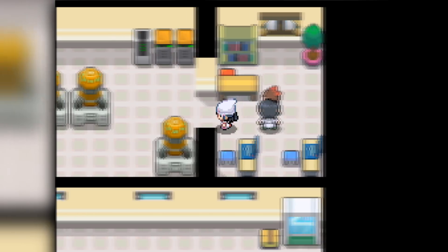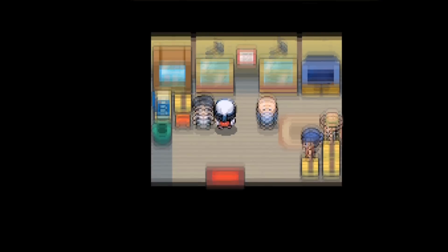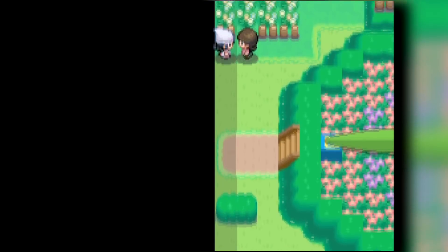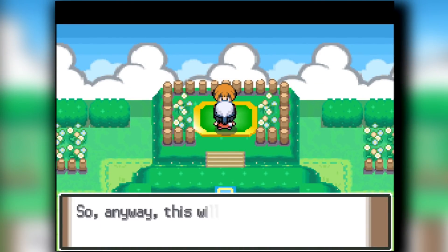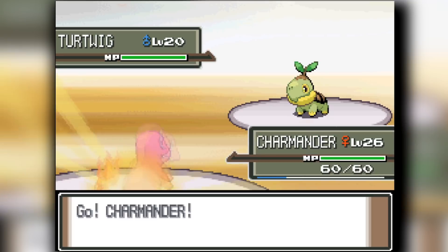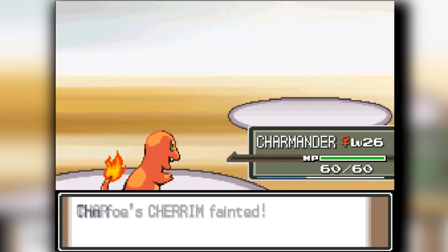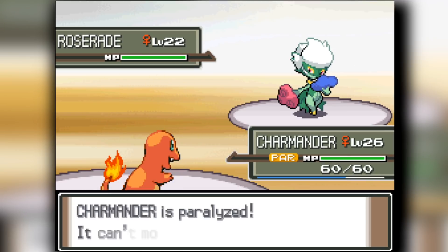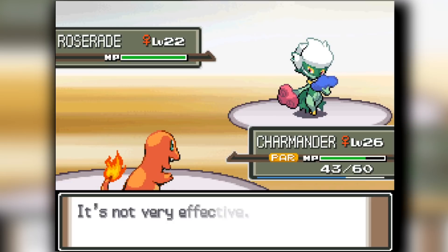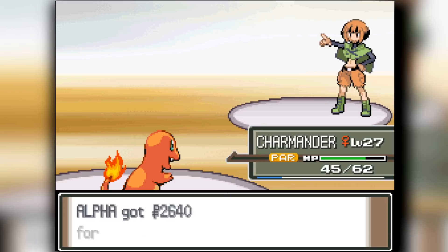Charmander is going to be very useful in the upcoming gym. When we head into Eterna City we're going to smash through everything with Charmander. Charmander has Fire Fang now and it's demolishing everything. I'm still wondering what does more damage - Dragon Rage or my fire move - and the question will be answered once we head into the gym itself. Charmander takes out Turtwig and Cherrim very easily, and all that's left is the Roserade. Roserade outspeeds me, gets a Stun Spore off, I get paralyzed, but it gets one Magical Leaf off and a Fire Fang knocks it out. We beat Gardenia very easily.